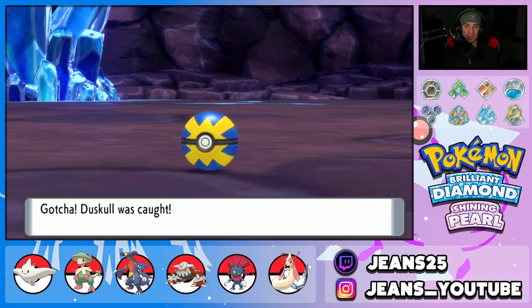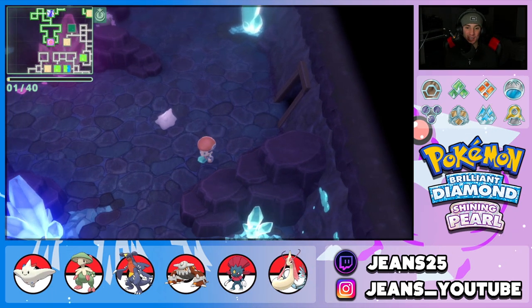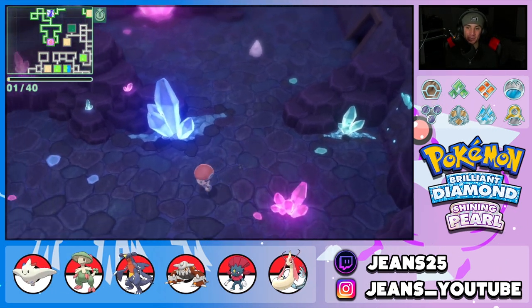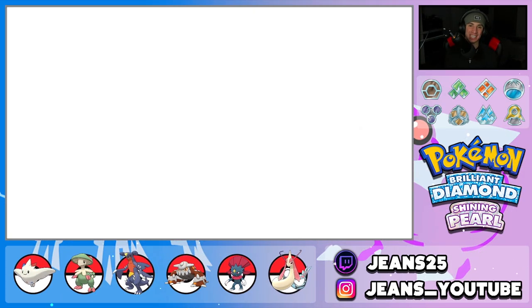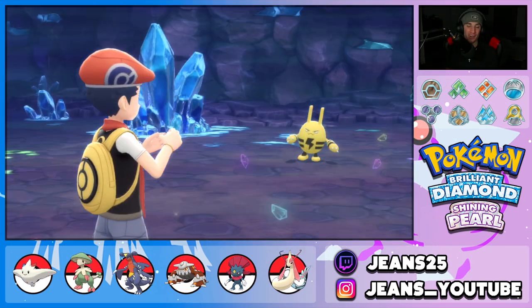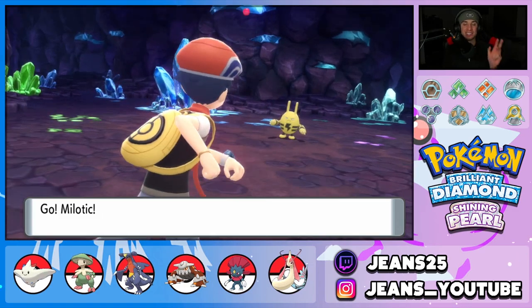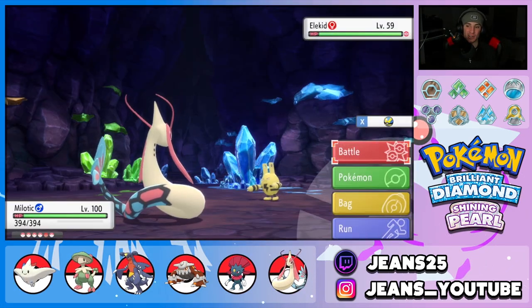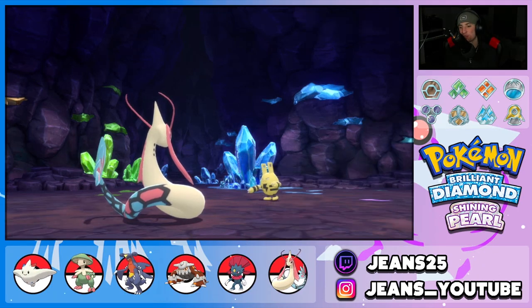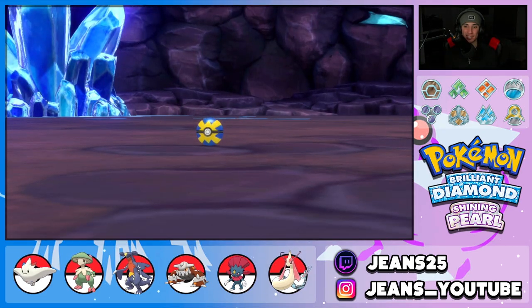In the Dazzling Cave you can also find Ditto as a non-rare spawn. Found Duskull - there we go, catching him. And over here is Elekid, the final of the 19 rare spawns. A lot of cool Pokemon post game that aren't considered rare spawns - Ditto, Dratini, and many others. Let's finish this off and complete the list.